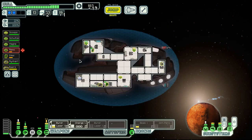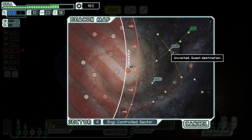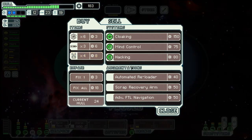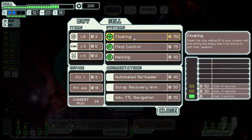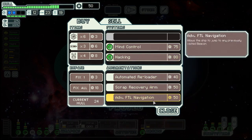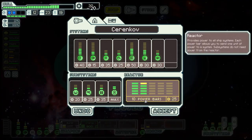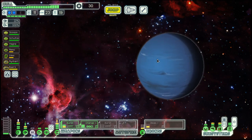More scrap and double reward — anti-personal drone. Store here and then towards the quest. Let's sell this one as we don't need it, and go for the cloak and one power. Then we move on.